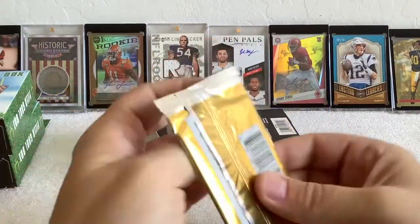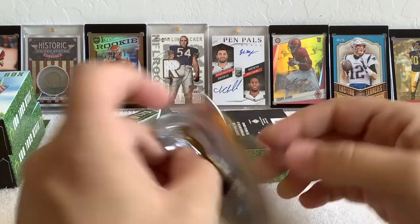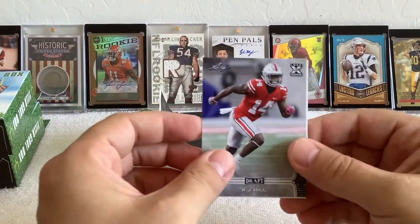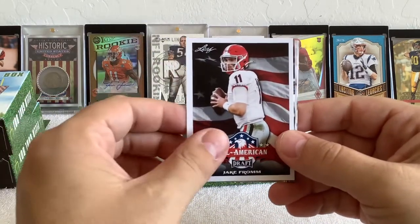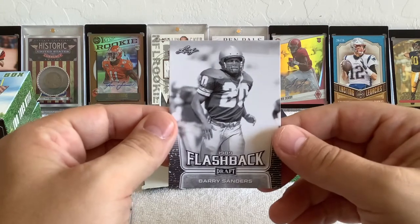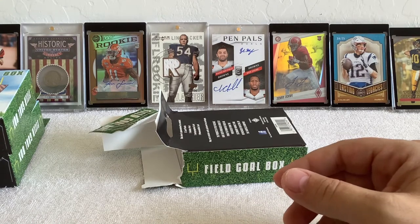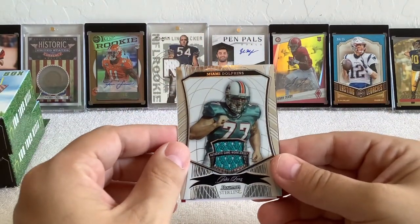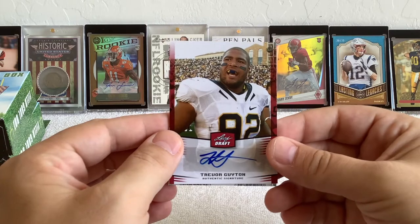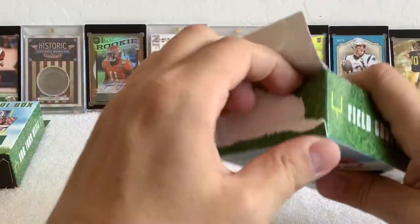Down to our 2020 hobby pack — I'm not sure I'd call this a hobby pack, more like a promo pack. KJ Hill, Michael Pitman Jr., Denzel Mims, and a Flashback Barry Sanders — he was a great one. Our guaranteed hits: Jake Long jersey, authentic game-worn, and a Trevor Guyton Leaf Draft auto.